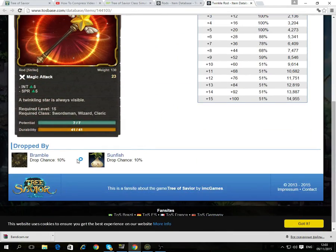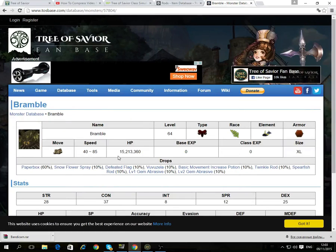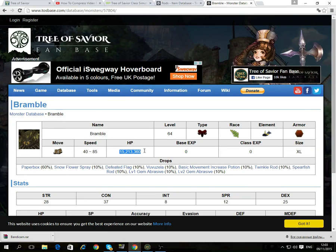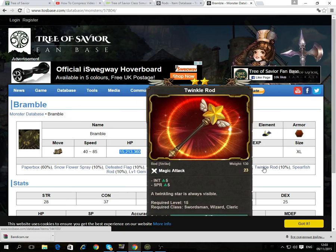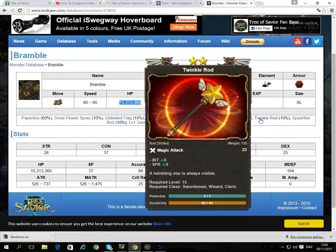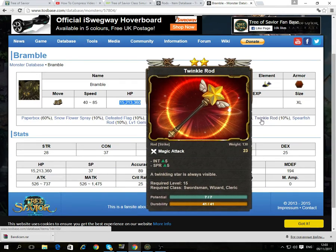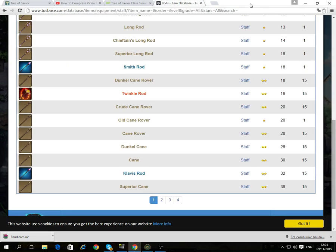How can we get this? It actually shows us! It shows us drops 10% from Bravo — and Bravo is a boss. You can see his health, and that's all the stuff he drops. Let's find it — Twinkle Rod. What does it even do? Does it have any special abilities? SPR, Twinkle Stars. It doesn't have special abilities, but this is funny.